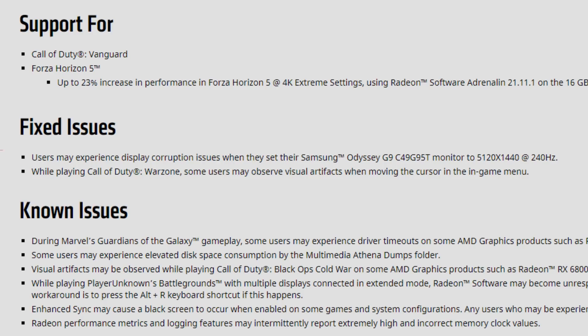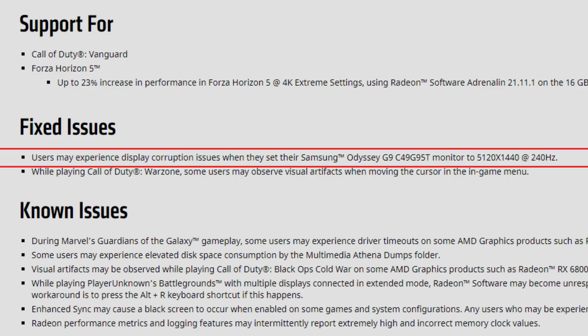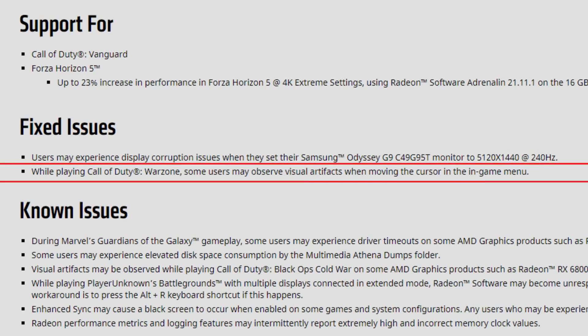As for fixed issues, we have two: first, users may experience display corruption when setting their Samsung Odyssey G9 C49G95T monitor to 5120x1440 at 240Hz — if you have the G9 let me know in the comments if it's fixed. Second, while playing Call of Duty Warzone some users may observe visual artifacts when moving the cursor in the in-game menu — let me know in the comments if it's working.